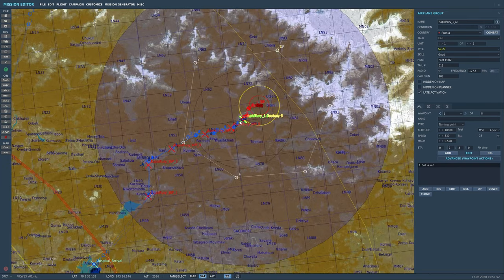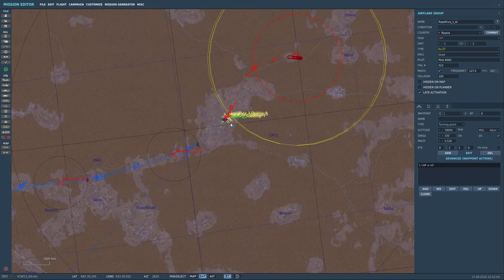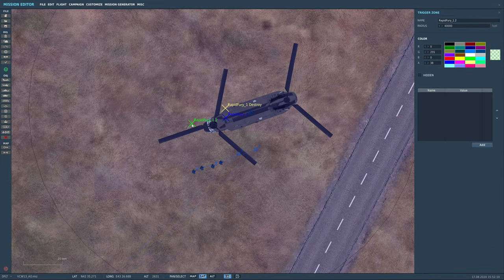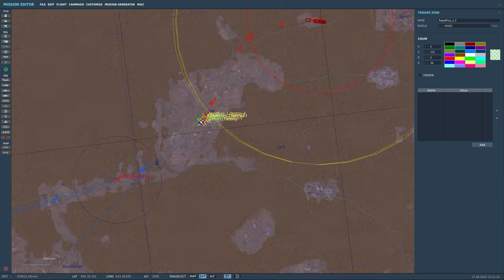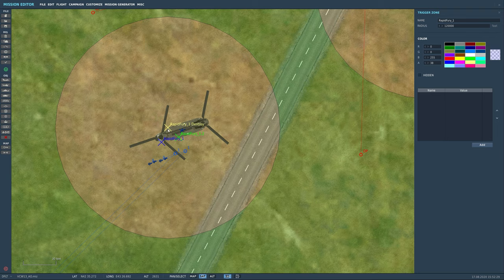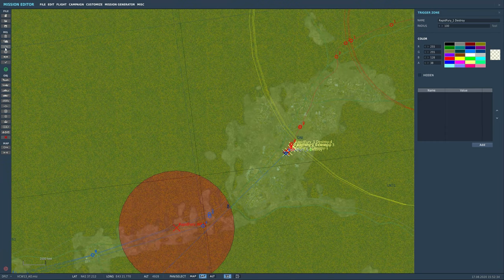There are a couple of different zones to keep in mind. The big blue zone is our primary trigger zone — this is where most of the magic happens for activating the mission and timing triggers. Then we have zone 1.2, which is a smaller zone. The Rapid Fury 1 Destroy zone is mainly for keeping things organized.